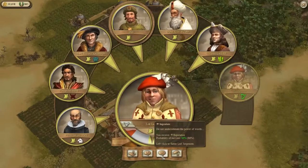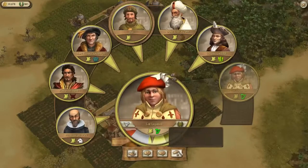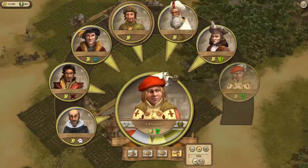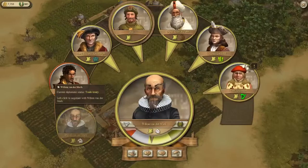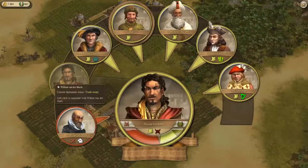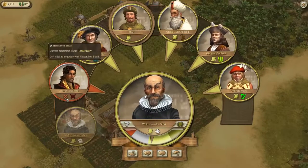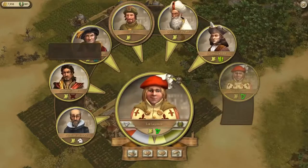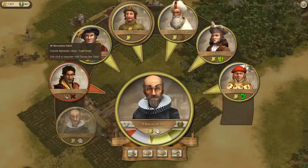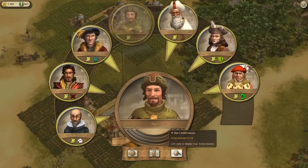I pay a tribute of 3000 coins — I want to keep this relationship in the right spot. Clicking on Willem van der Mark shows that Hassan and Willem are actually at war, which is exactly what I saw — they were shooting at each other. That's probably what happened there.